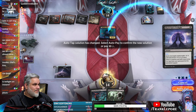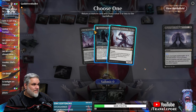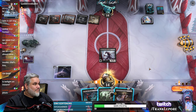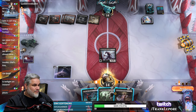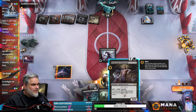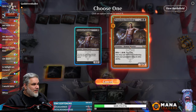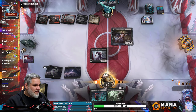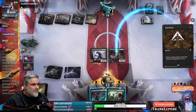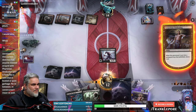I'm almost tempted to blitz this guy. You would blitz? Alright, I'll blitz, I'll trust you. We're at 12 after the blitz, and we still get to keep up Go for the Throat and Sheoldred's Edict. And now we get to draw a card too — beautiful.